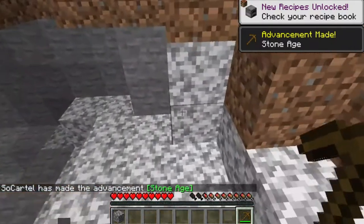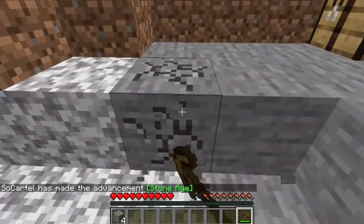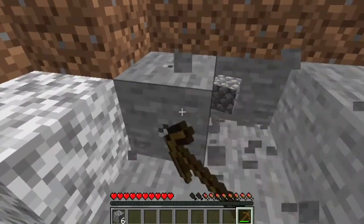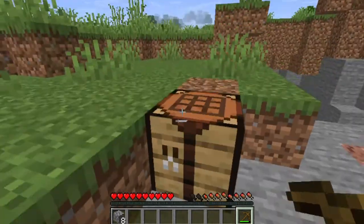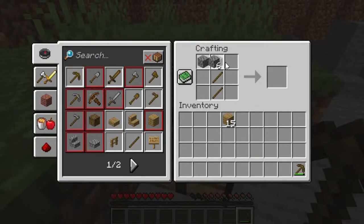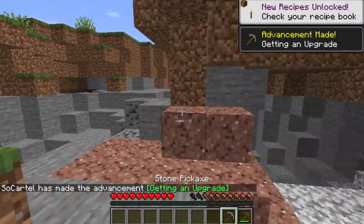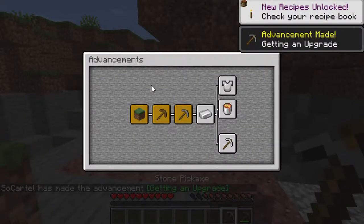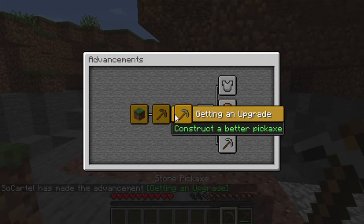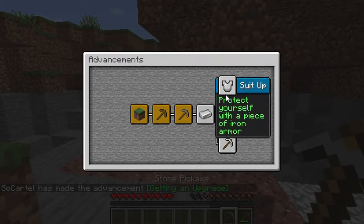I'm not going to bother with any of the wooden tools because we can just get stone straight away. Right here — that should be enough. We'll go ahead and make a stone pickaxe and I think we're getting achievements now.